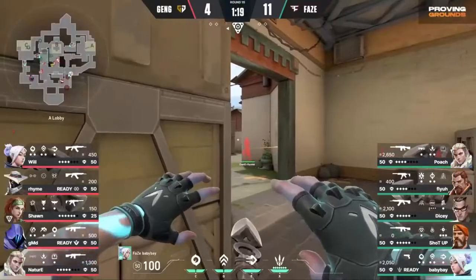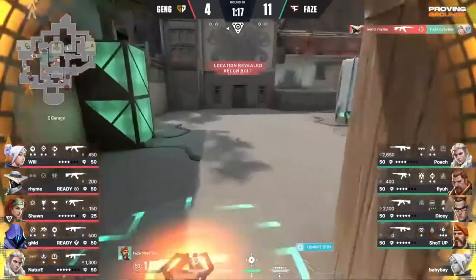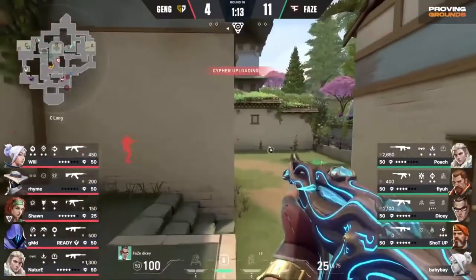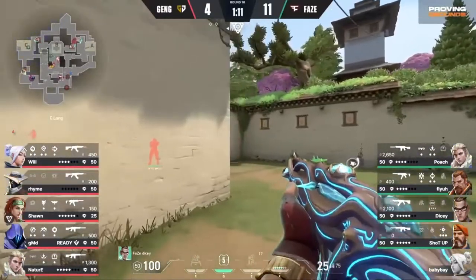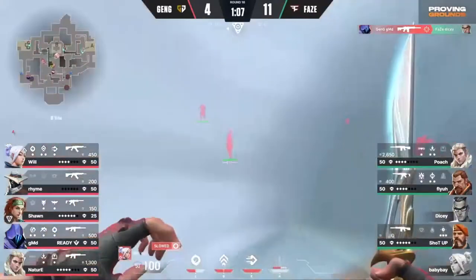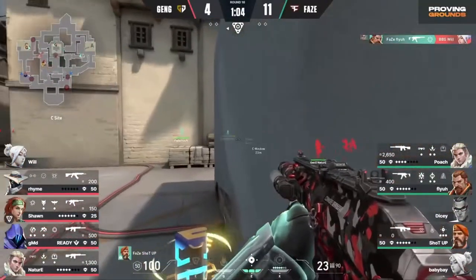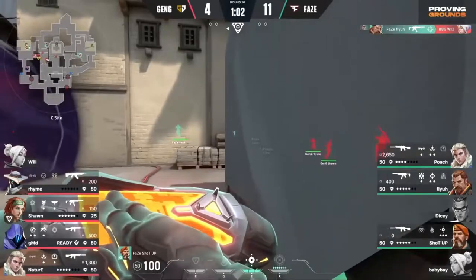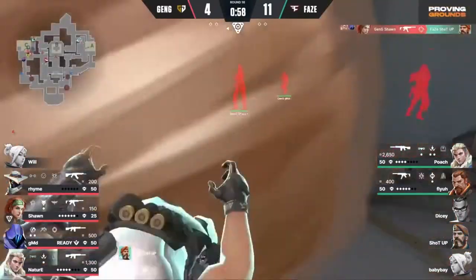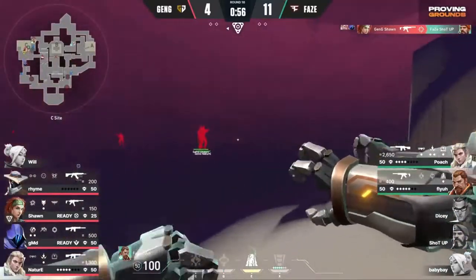And that's the thing — Baby Bay looking pretty dangerous. Rhyme picks up the headshot! Great kill. That's the duelist dealt with. That allows him to get into the B site. Nice fake onto GMD. That was just a smoke to try to fake into B — we're actually still splitting to the C site. Trying to disrupt ShotUp in the back of the site here, and it works.